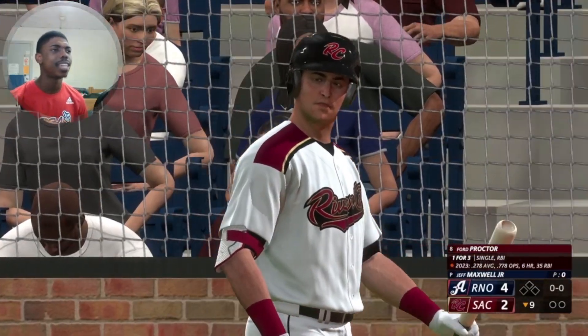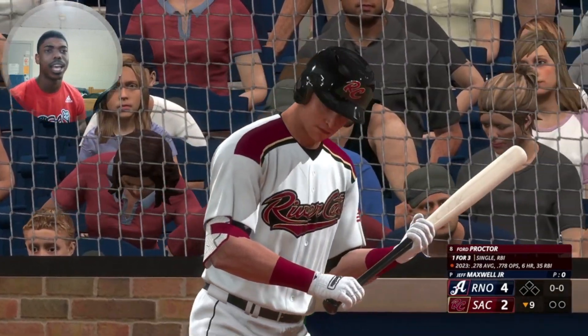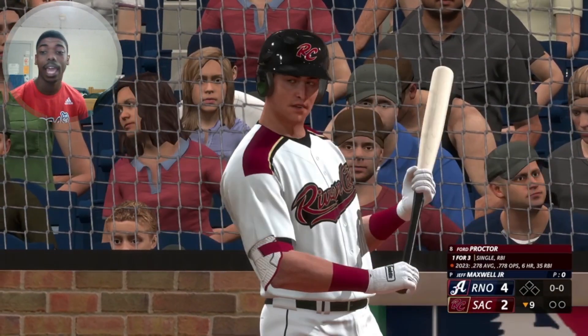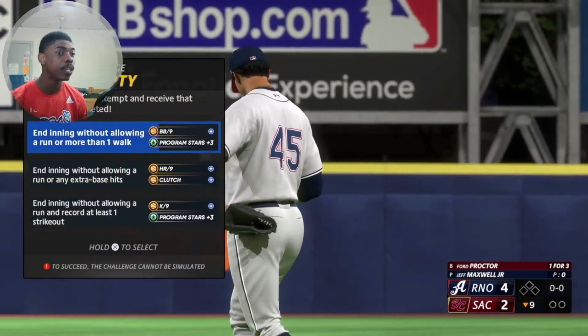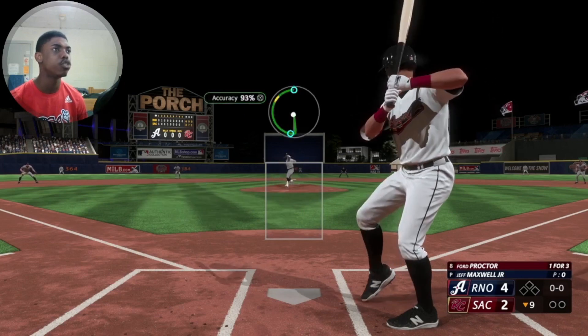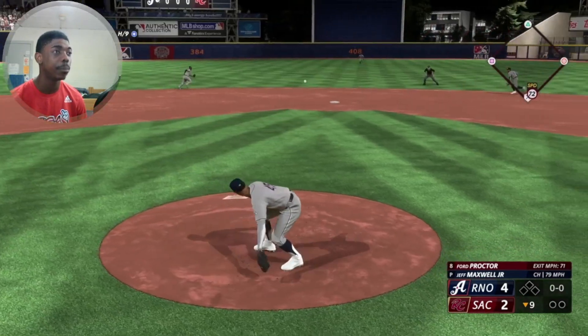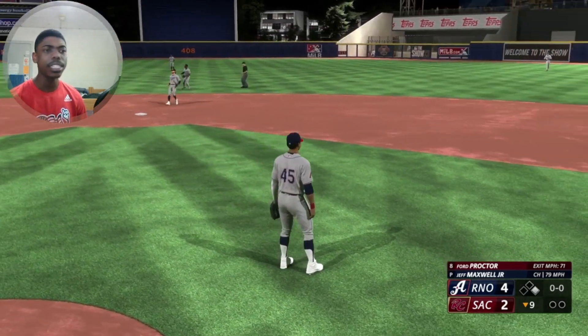We have the Sacramento Rivercats coming up — actually this is an away game. They're 61-41, so we really have to be good against these guys because they're clearly the best team in AAA right now. They might win the AAA playoffs. This team is serious.